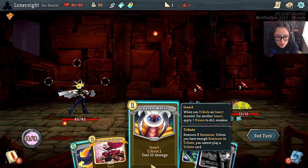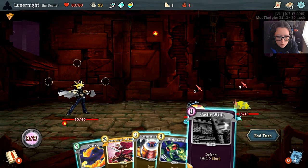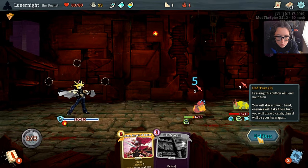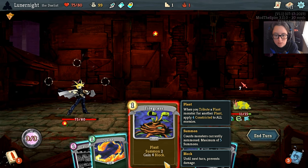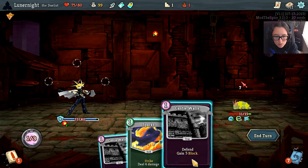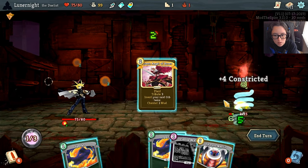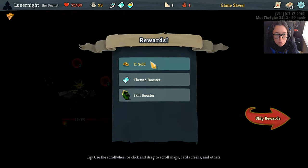Hello. Plant token is summoned right now. Two block, apply two poison. Tribute one, deal ten damage. Please die. This is going to get confusing really quickly. Summon two plants. Four block, four block. Okay. Doesn't matter, you're dead. That was a really interesting noise.